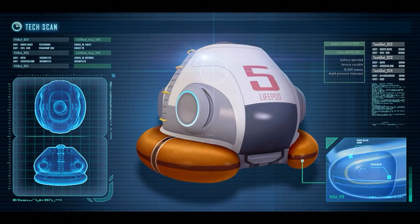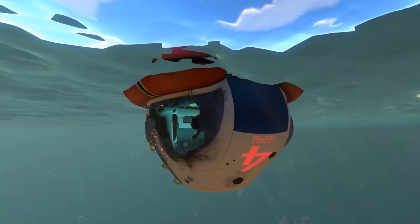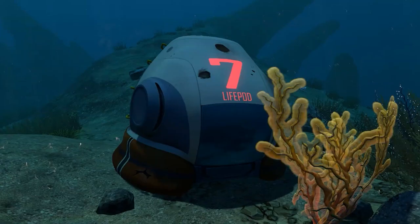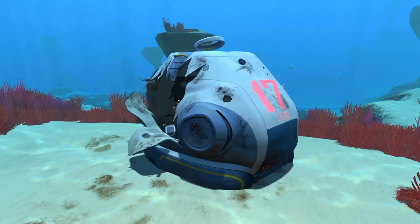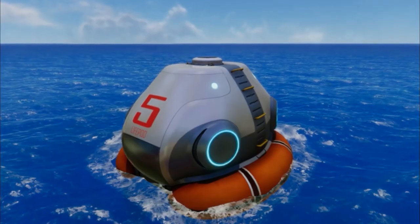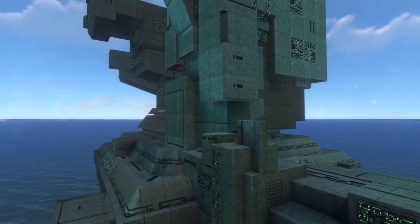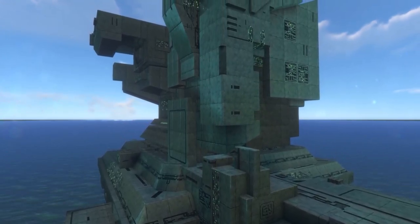So this naturally starts to make us wonder: what happened to the other 15 life pods that did in fact successfully deploy from the Aurora? One possibility is that they simply were damaged beyond recognition during the crash landing. Because while they did successfully deploy per the Aurora computer logs, that doesn't mean the massive amount of debris flying in the air after the cannon shot wouldn't have proved fatal for most life pods. The fact that our pod is still in such good condition, for example, is a miracle in and of itself. Another idea is that some of the pods may have crash landed on some of the actual terrain of the planet above water and been decimated by the impact.